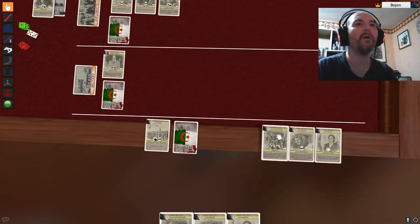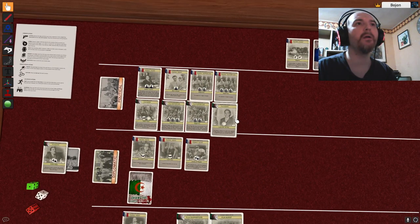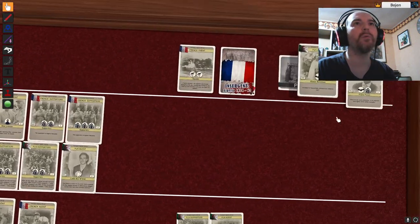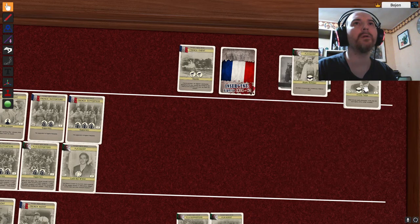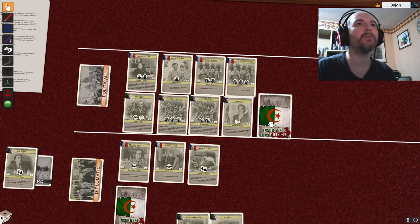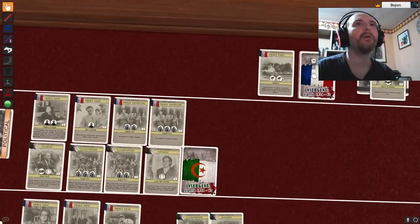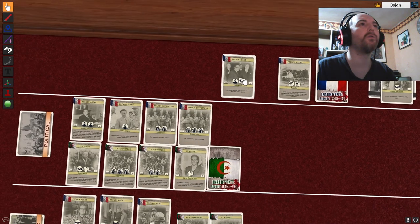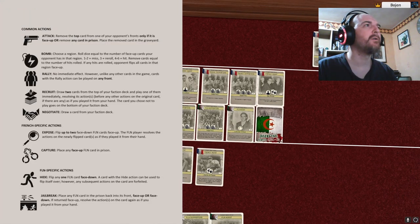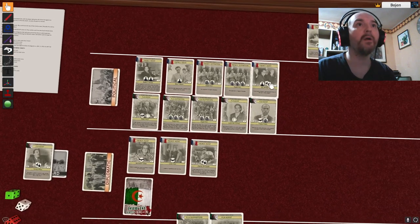Let me change that. I'll play this guy here, add one more card. And I'll get these agents from prison and play them face down in political. I'm good with politics. Let's see the French. Guy Mollet goes to the political front — he's going to expose the topmost card in its front, exposing this guy. Then he draws two cards and uses the one that gives him better options.